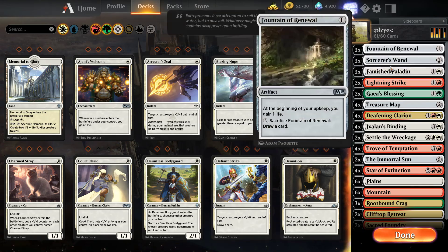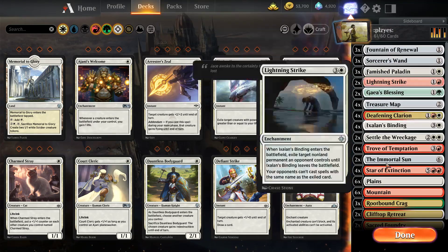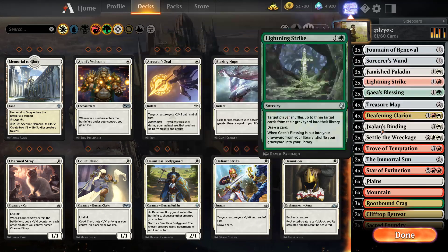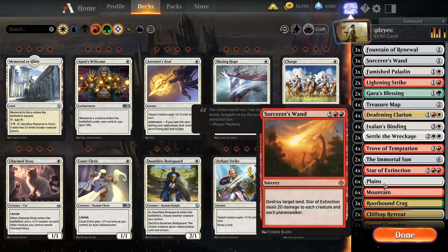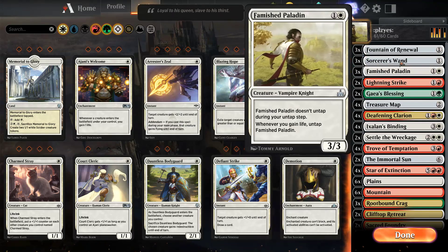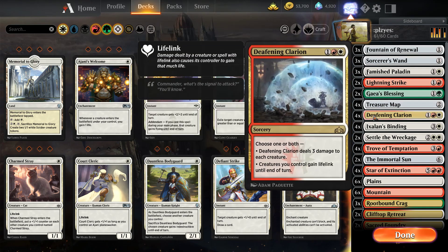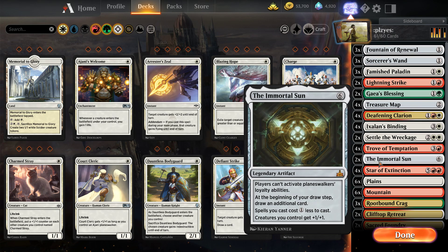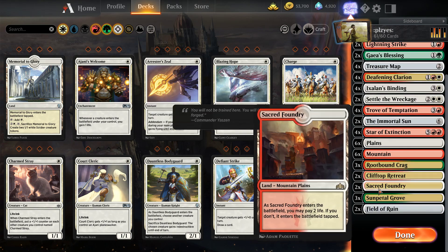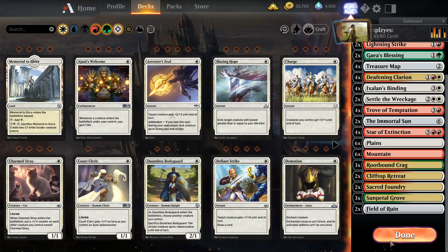Everyone wants me to do this or the Particle Accelerator. The problem is I need to choose one because the Particle Accelerator deck will pretty much best fit in this type of deck also, so it's going to be a little bit boring. 3 Fountains of Renewal, 3 Sorcerous Wands, 3 Famished Paladins, 2 Lightning Strikes, 2 Guide's Blessings, 4 Treasure Maps, 4 Deafening Clarions, 4 Ixalan's Bindings, 2 Settled Wreckage, 4 Treasure Troves, 2 Immortal Suns, 4 Stars of Extinction, 2 Fields of Ruin, and 24 lands in total.